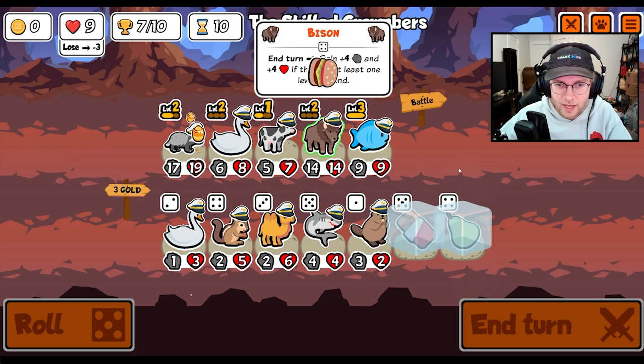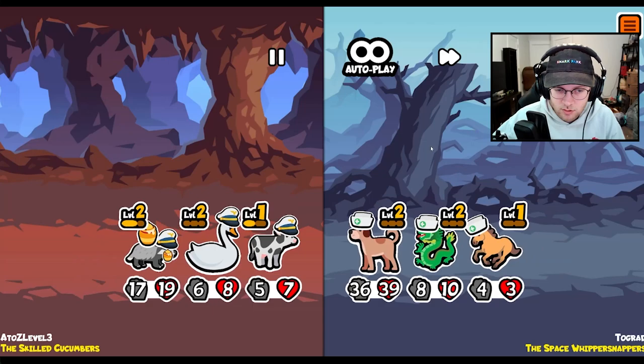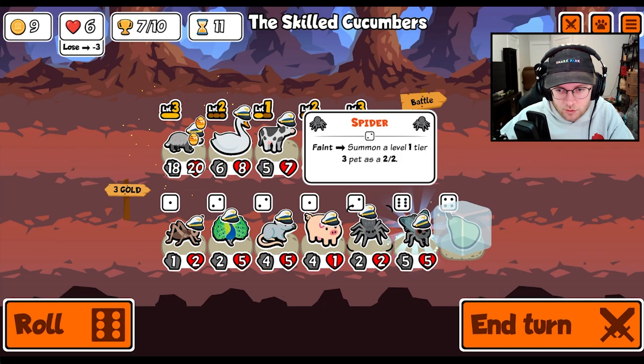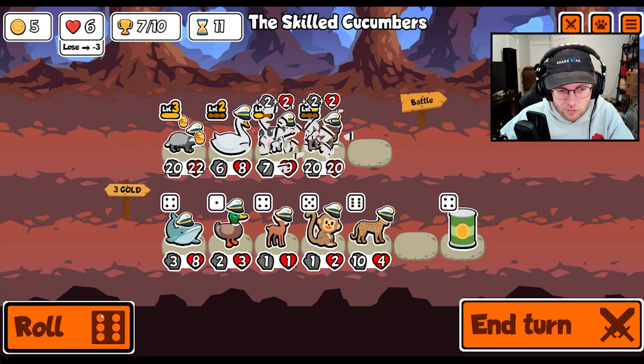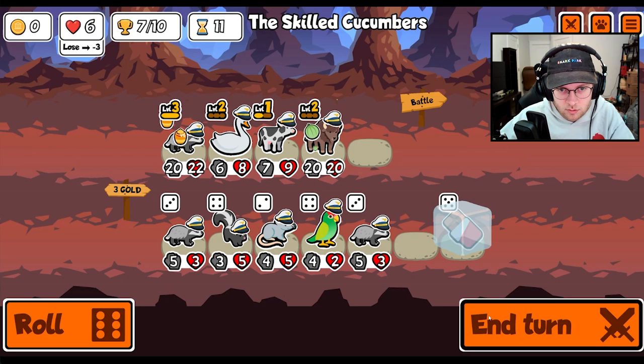And then once I eventually do, I can buy a cat in place of the fish. Probably should be... okay, that's a big dog. Yeah, okay, we don't beat you. Level you up. Roll. Do that. Would love to see a cat. I think we give it to you.